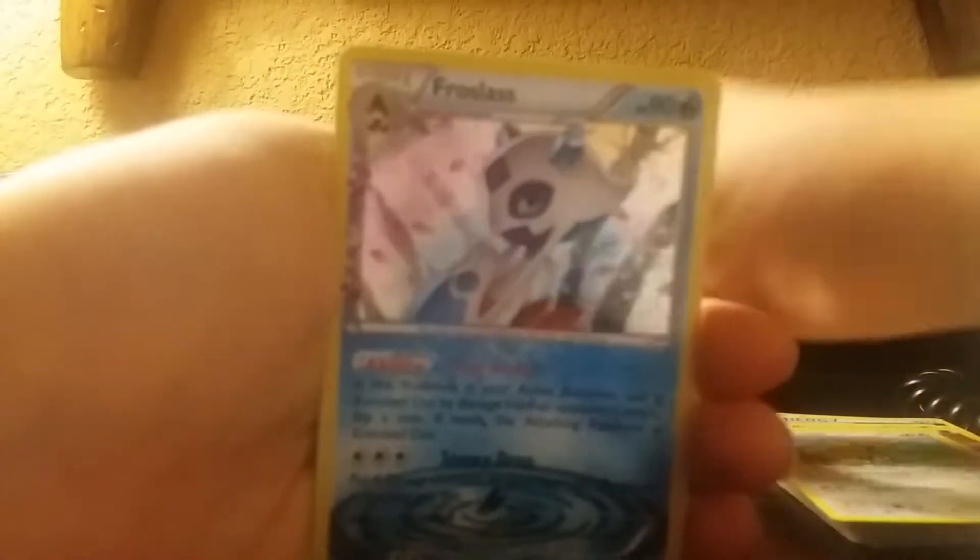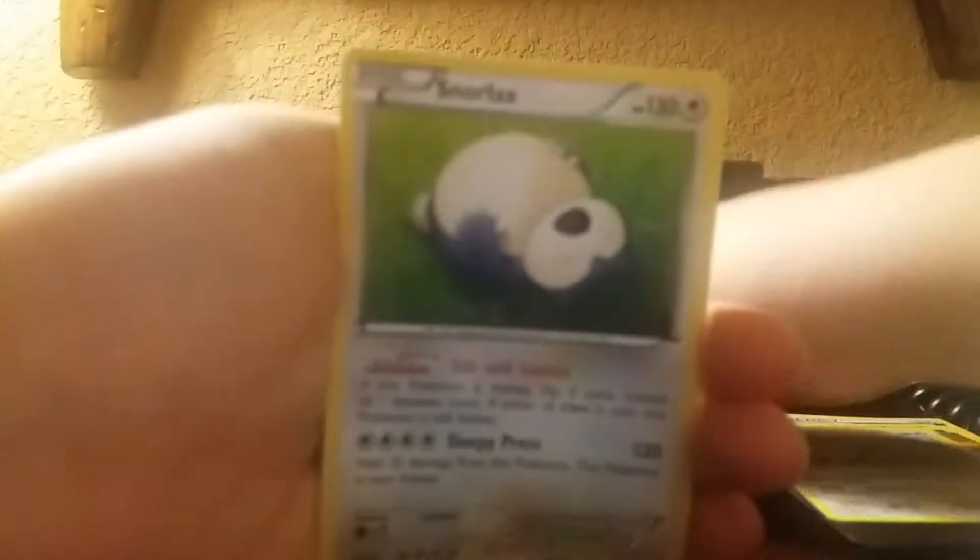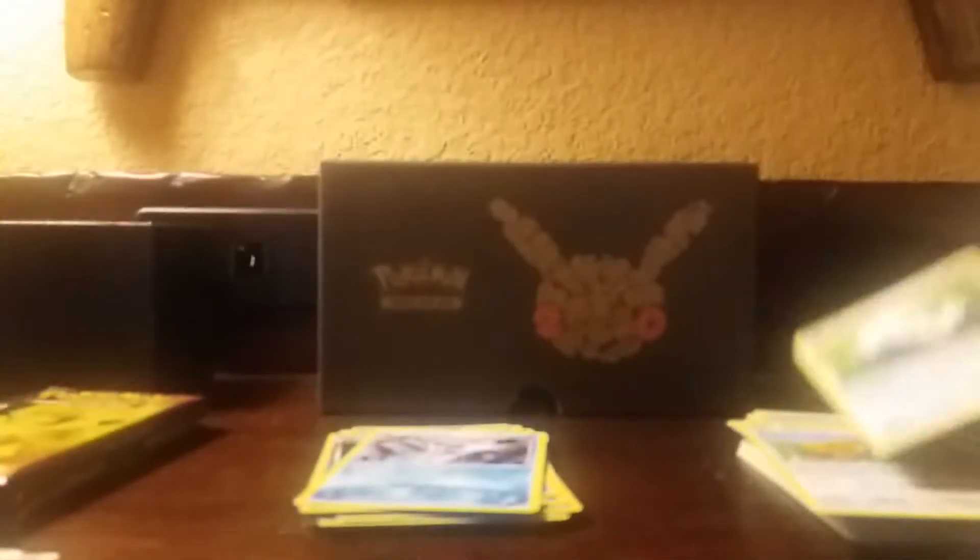So we've got Golbat, Zubat, Magmar, Fighting Energy, Dojo, Reverse Team Flare Grunt, a Holographic Froslass, and a Regular Air Snorlax.